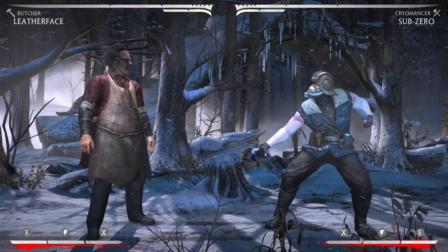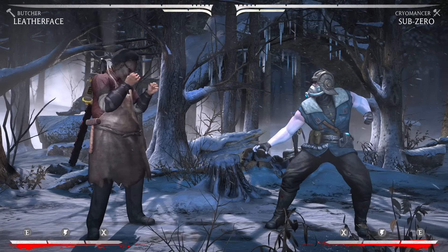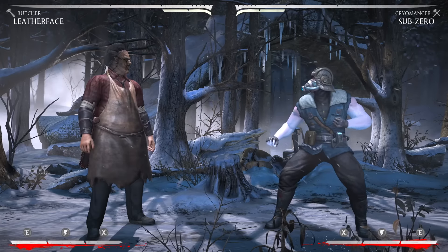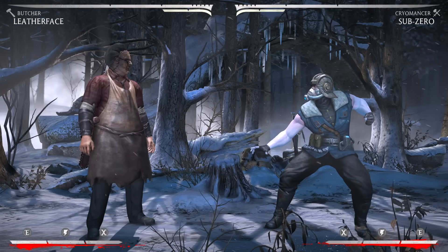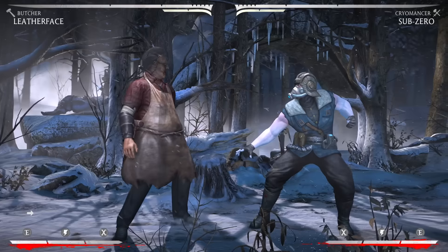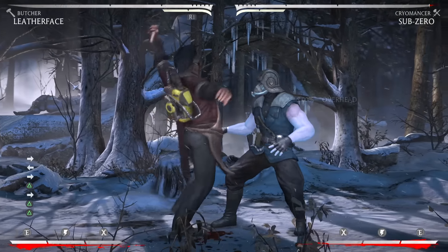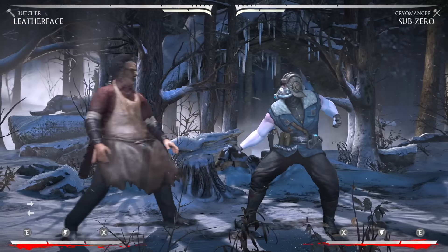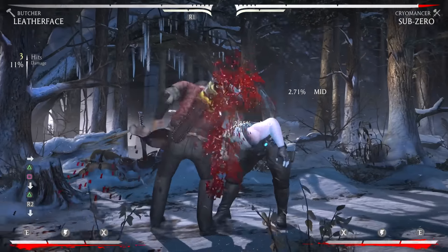One unique thing that Butcher has that the other variations don't is actually an overhead combo starter. He doesn't have the overhead just as a straight hit, but he has something even better. He has a combo starter that's an overhead that is completely safe if you stop at the third hit, or if you end the full string, you're just completely safe. So it's forward 2, one, down 2. This string right here is so good with Leatherface because you are completely safe after this.